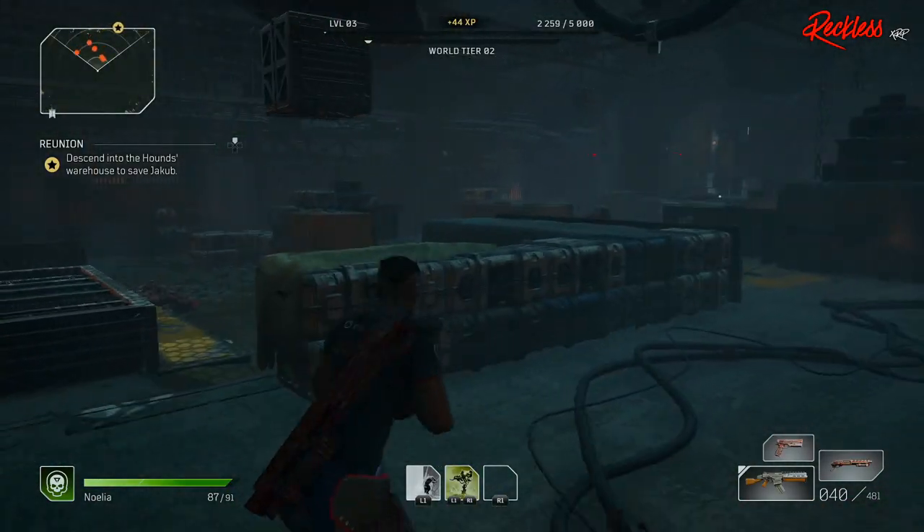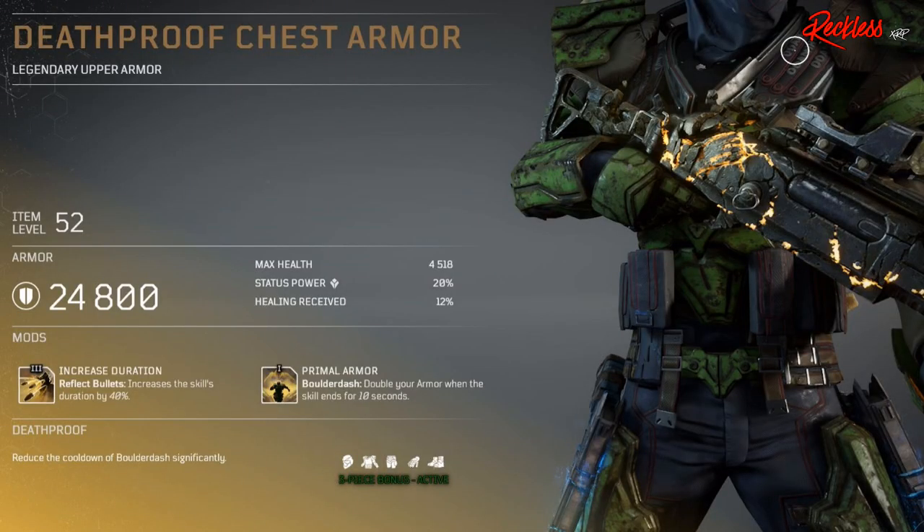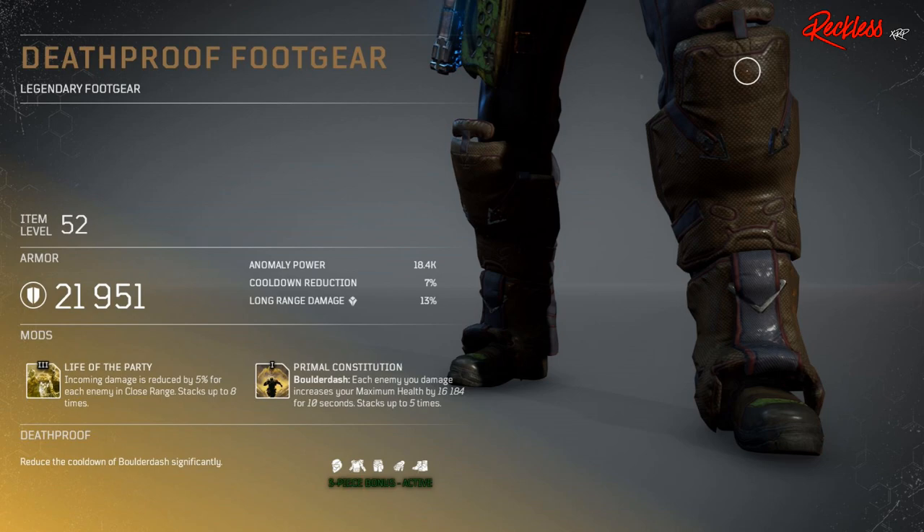Next set is for the Devastator — it is the Death Proof set. The three-piece armor bonus reduces the cooldown of Boulder Dash significantly. First piece of armor is the Death Proof chest armor — legendary upper armor. The Tier 3 mod is called Increased Duration, which applies to your Reflect Bullets and increases the skill duration by 40%. Then we have Death Proof Foot Gear — legendary foot gear.